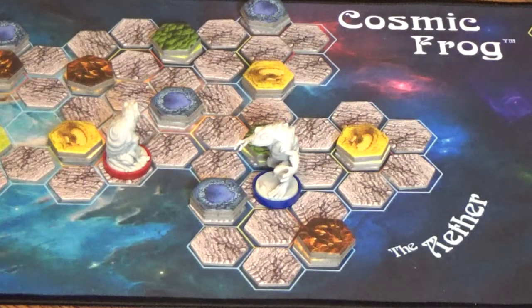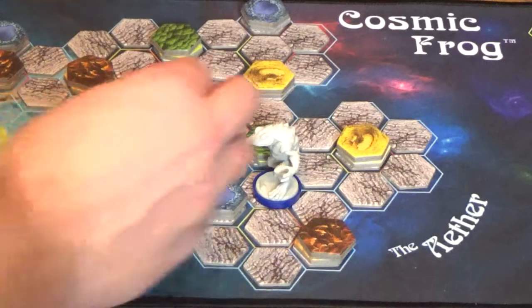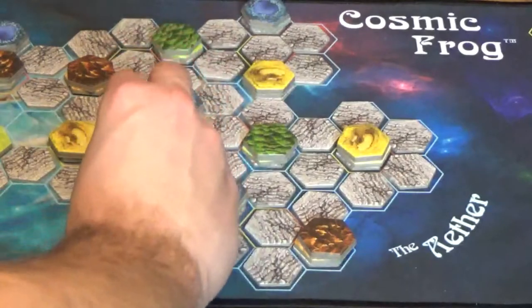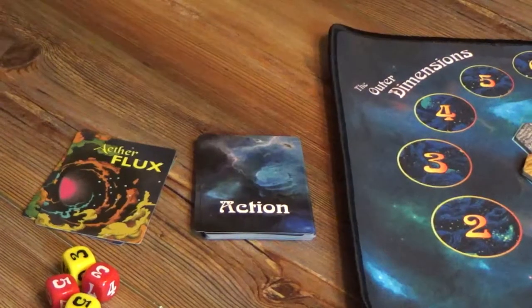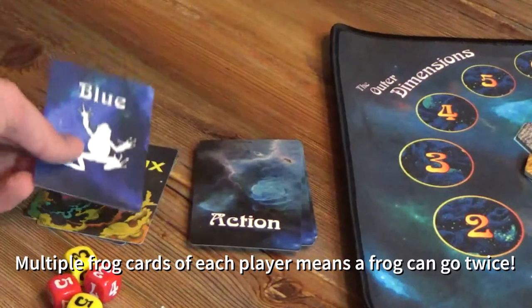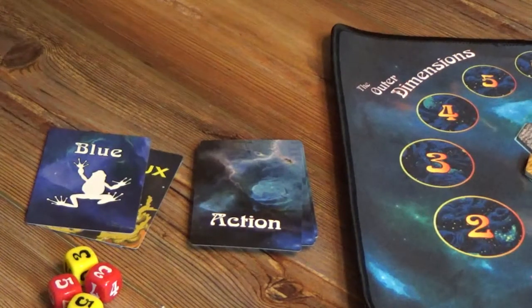Now that we've been given a foundation for how the game is scored and won, let's go over how the game is played. At any time, your frog is going to be in one of two places — they will either be on one of these tiles and be considered to be on the shard, or they will be off the tiles and be considered in the aether. An important thing to note in Cosmic Frog is that there's not a set turn order. Instead, your actions are derived from this action deck, and whichever frog's color is drawn, that is the frog that will go.